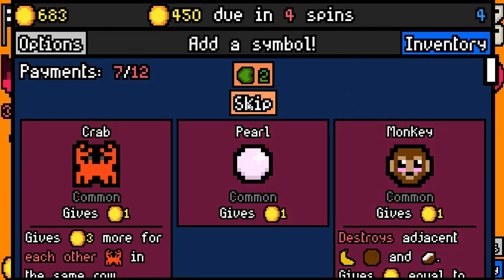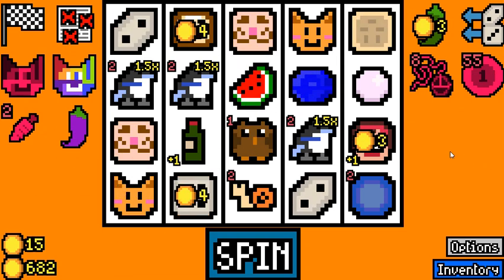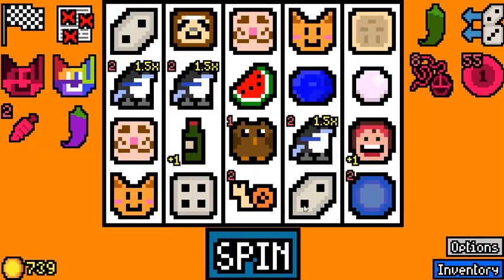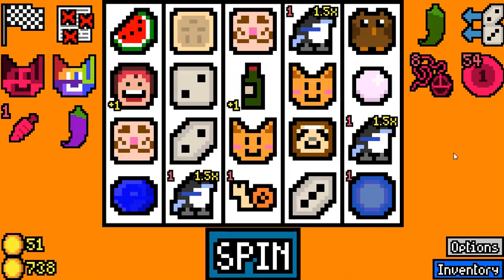Especially given that we've basically already won this run, probably. You never know for sure, because a lot of things can happen in between, but we definitely do seem favored to win this one. Let's skip again. We're going to get something from our Golden Carrot essence in a second, which is also going to be very good.